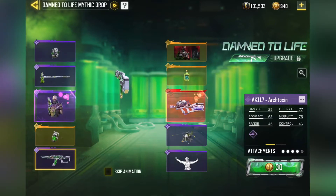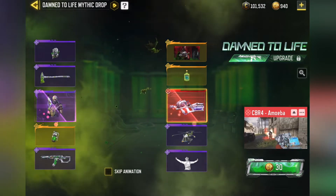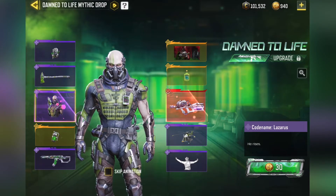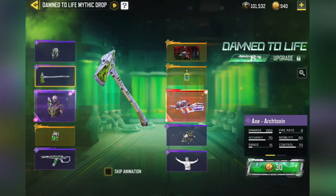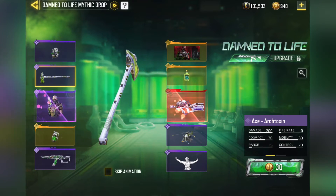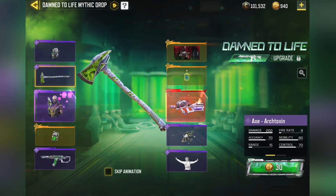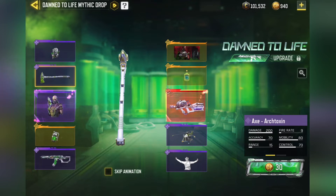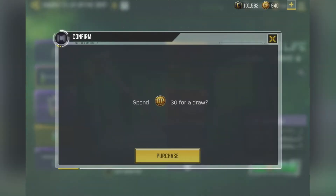I'm going to do like 3 or 4 pulls here — probably 4 pulls. We're going for the CBR4. The character and AK-117 would be cool too. I want the axe, but the problem is I feel like if you put the Diamond Camo on it, or any camo in general, it's just going to revert back to the default axe because this is an animated skin. Which, maybe the AK-117 will do the same — I don't know. But let's see what we get.